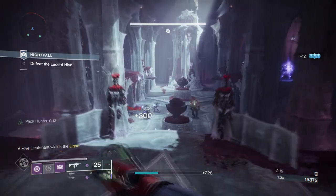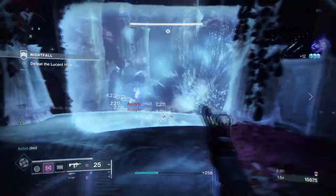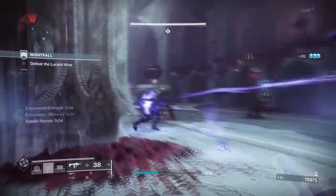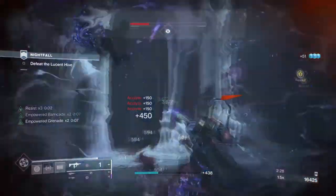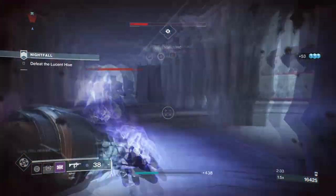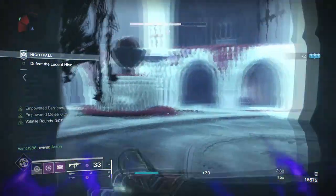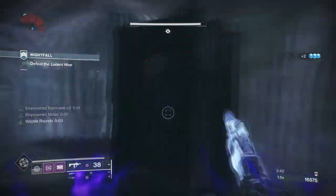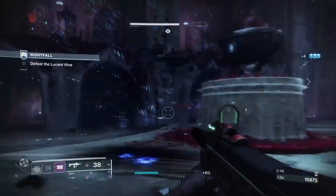Adding everything together allows users to have an easier time activating abilities one after another when no single stat is incredibly low. You can supplement this with Traveler's Chosen as the interaction between the two is very strong, but you can avoid that entirely as this setup can support itself without additional perks. As long as you create wells — your biggest benefactor — you'll be completely fine. Weapons are down to content and player choice; ideally you'll need a Void weapon to activate Elemental Armaments, but if you're not using that mod then any weapon is fine.